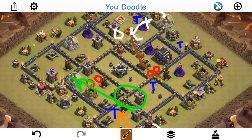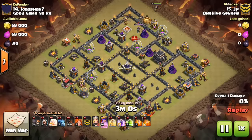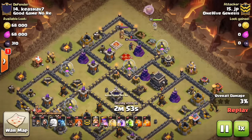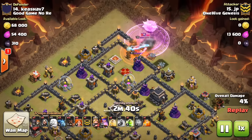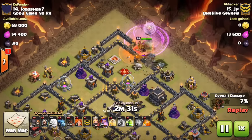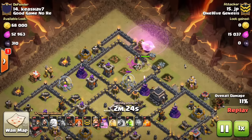We'll take a look at the attack and then see how the next attacker improved the model to get the three-star. Here we go with JP's attack. He has two heals - one for the Valks and one for the hogs. Anyway, comes in with the queen and four healers. As the queen approaches the enemy heroes, he's a little bit late - that poison should be down way earlier. Because when he waits this long he has to drop the poison and the rage together, which can make it hard because there's the delay after you drop the rage before it actually affects the healers. The queen got pretty low right there.